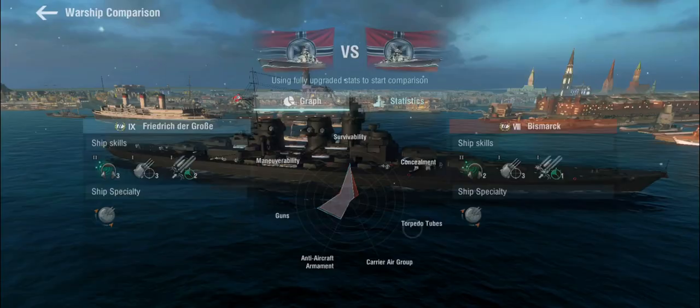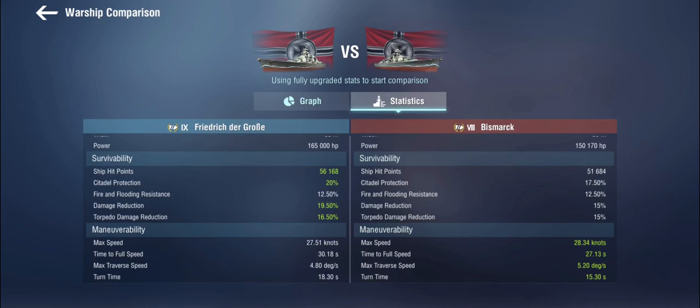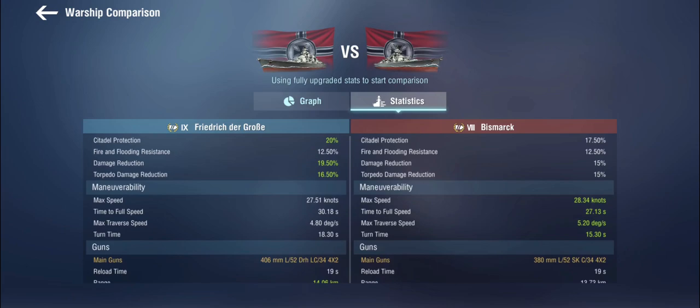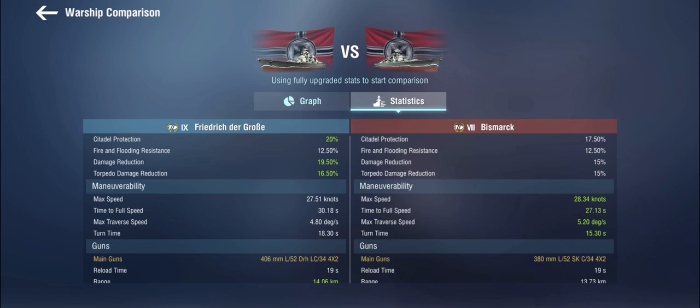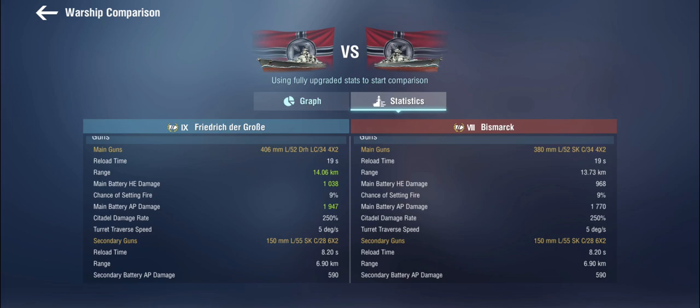Let's have a look between the Bismarck and the Friedrich der Große. They have roughly the same skill set. The Friedrich gets significantly better armor — this is nothing to sneeze at, very good armor even by Tier IX or even Tier X battleship standards. The Friedrich der Große is obviously not as maneuverable, although the engines have been buffed recently. The guns are 406mm instead of the 380s on the Bismarck. They have better range and do a bit more damage.